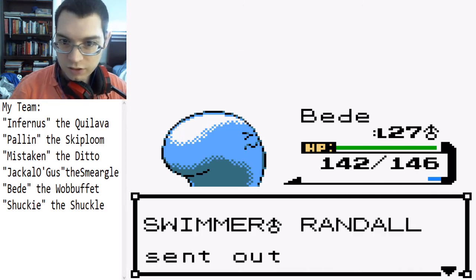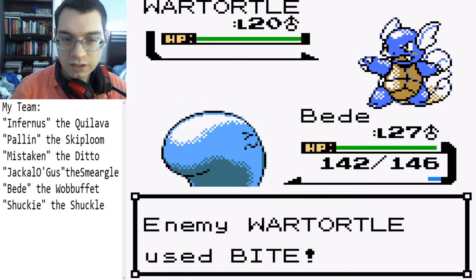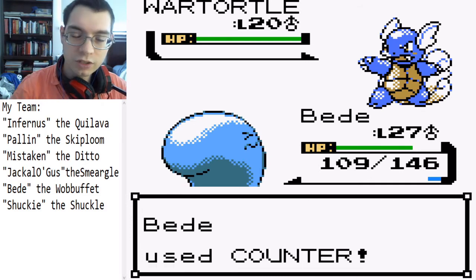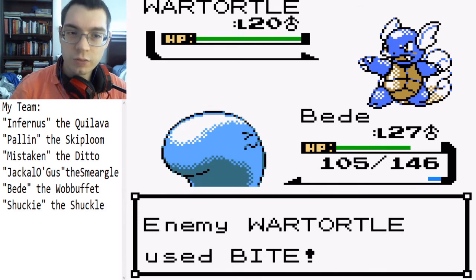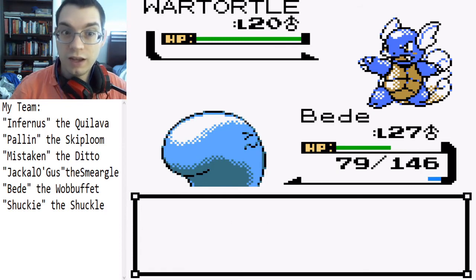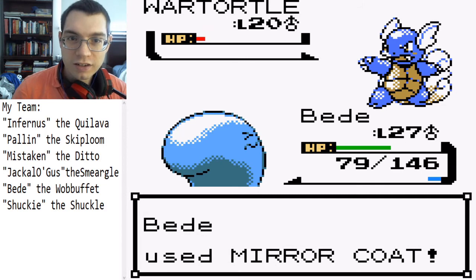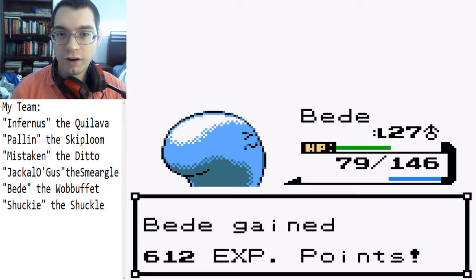Phone calls — fun times. Wartortle! Maybe this is — oh wait, Bite is... oh man, that was a critical hit too, that would have been great for a Mirror Coat. Well it's gonna keep doing that because it's super effective — and it gets another critical hit, my oh my. Okay, there we go. That's the power of Wubbuffet.